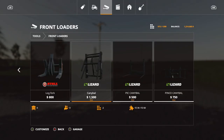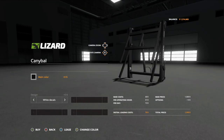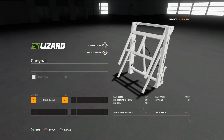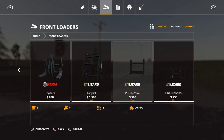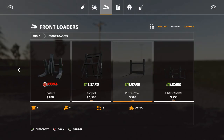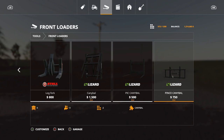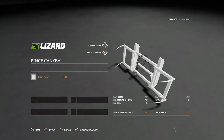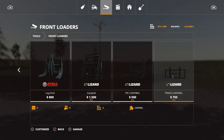The next one is the Lizard Cannibal Pack, which includes three things. First is the Cannibal bucket at $1,500, two slots, with main color black or white and decal options white or black. Then we have what looks like bale forks — two slots, $500, same color options. And the pence attachment — two slots, $750, main color black or white. That is the Lizard Cannibal Pack.